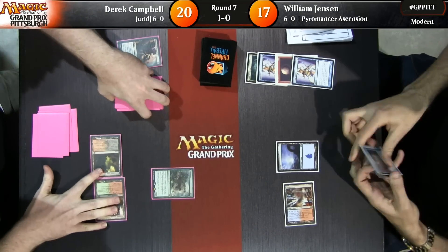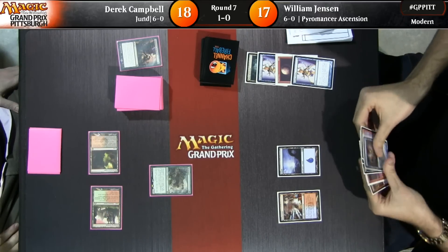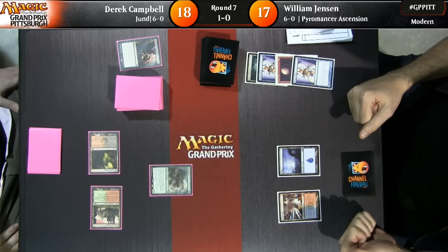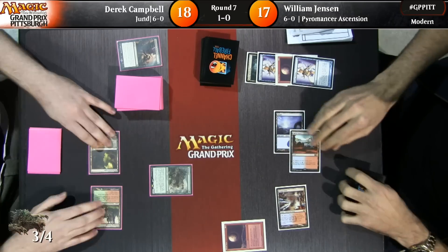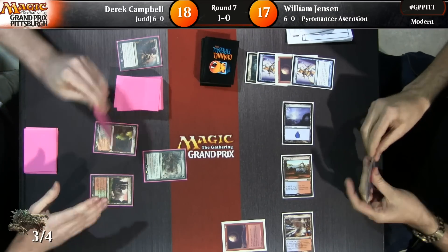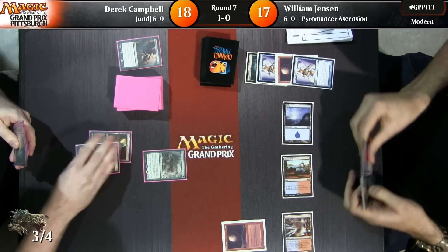Let's take a look at what Huey's up to. We got to see him on the replay match last round. He's playing Storm, down a game against Jund. It looks like he had a Blood Moon inquisitioned away from him. Now here's another Blood Moon — that's good business, though he is going to have to find a way to get rid of this Tarmogoyf. Blood Moon against Jund is nearly game-ending.